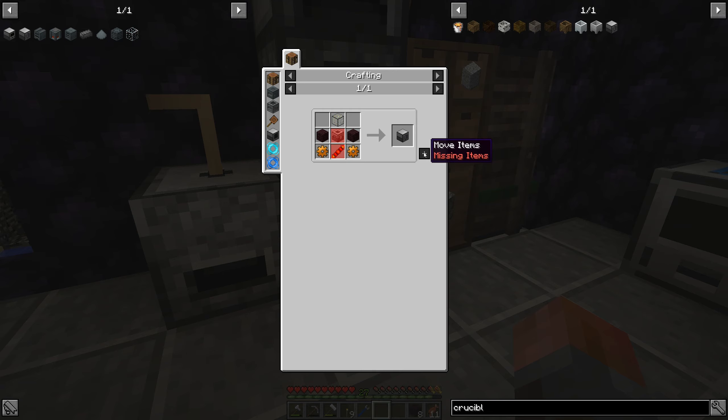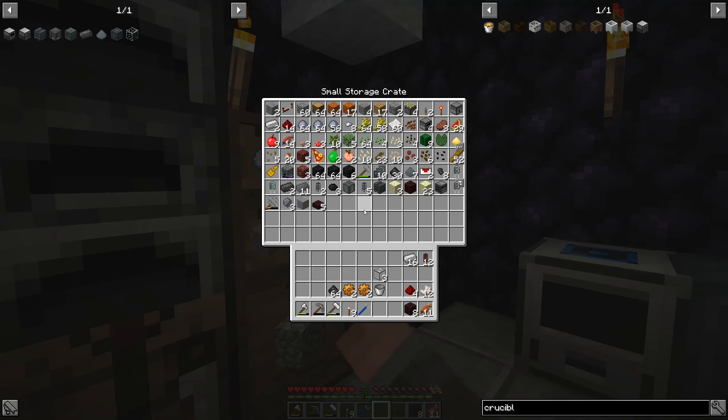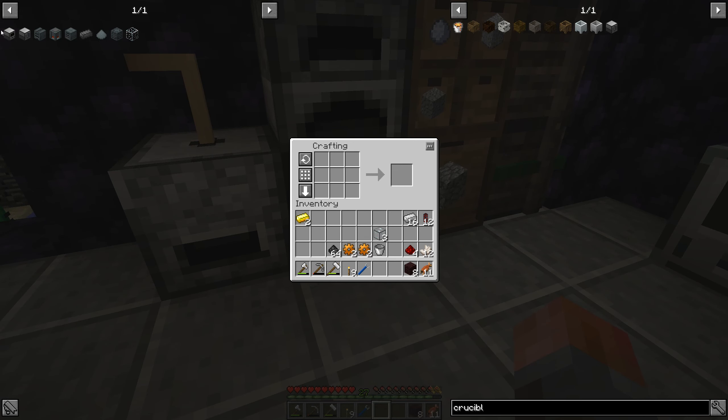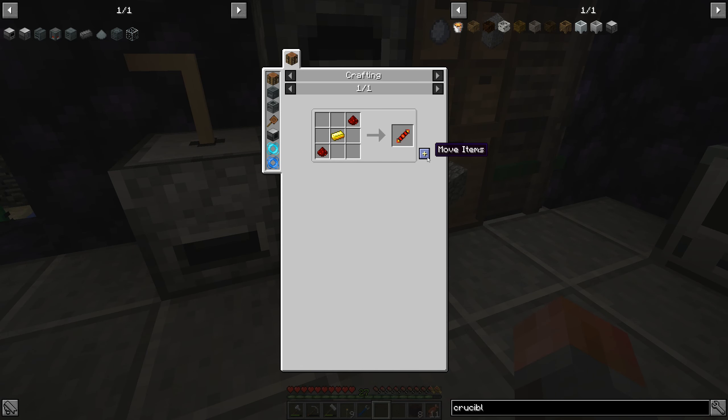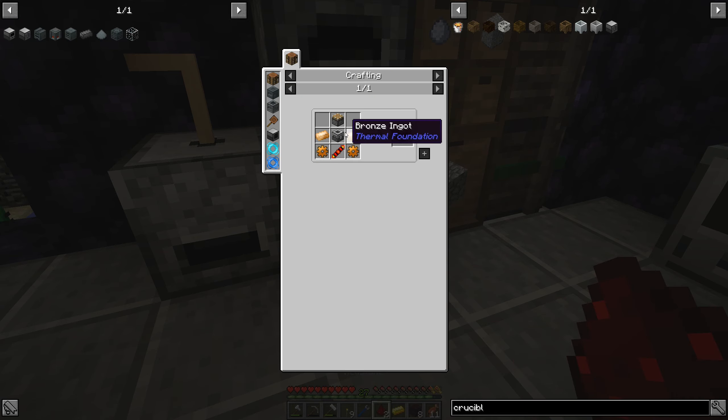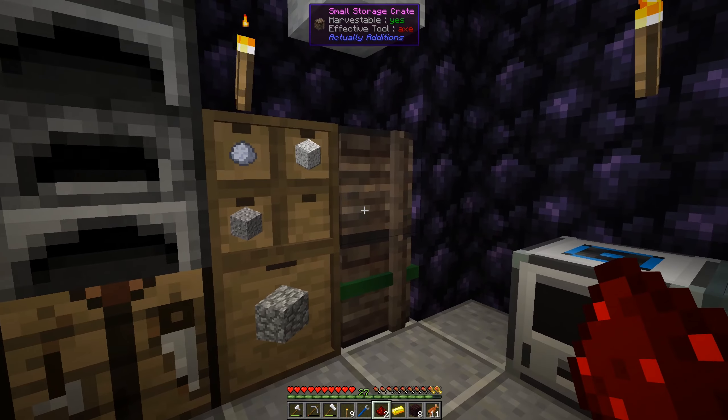This is the only way to get copper gears, and we're going to be using those copper gears almost immediately to make another machine. We want the magma crucible, and you'll see why very soon. But we have two things to make: a redstone reception coil, which is just some redstone and some gold. And then we need a machine frame, which is some tin gears, so let's make a few of those.